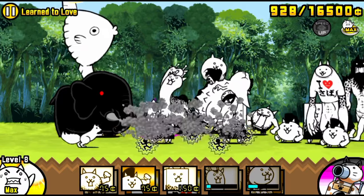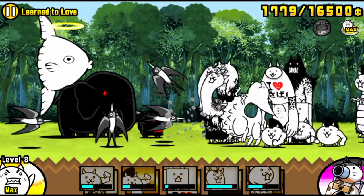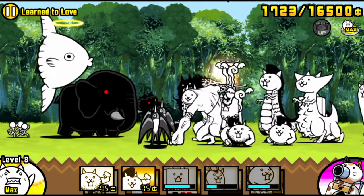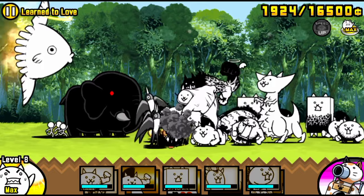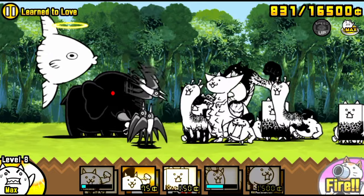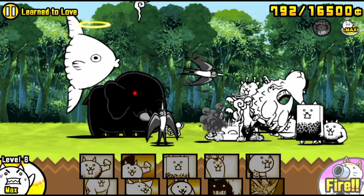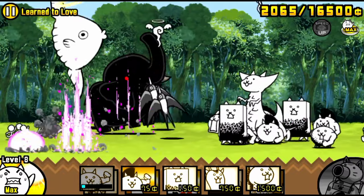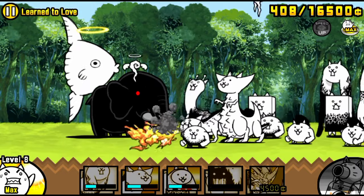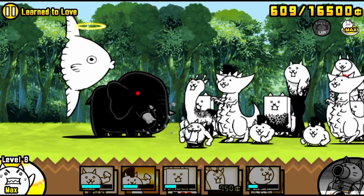Once you get a hang of it, equip that treasure radar — because yes, you will need one. Do not forget Mina is a droppable cat. You should absolutely use your treasure radar when you are ready and confident enough for the beginning of the stage.